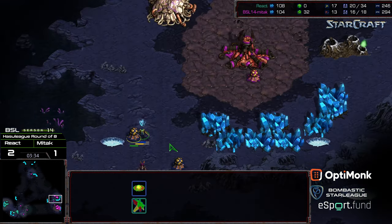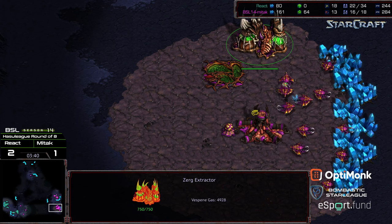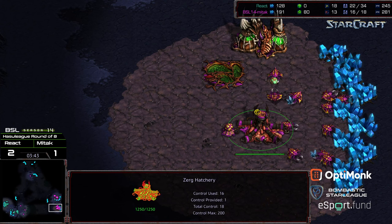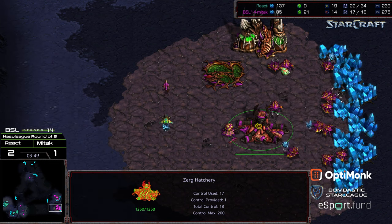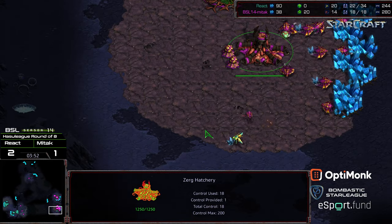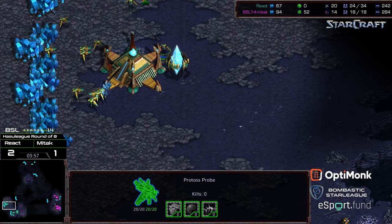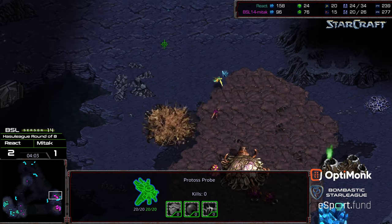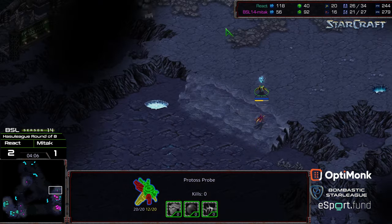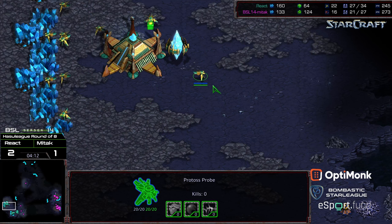React gets a solid economic opener, but critically he can see the instant three hatch build from Mitak. Mitak has tacked on gas. We'll see if this is three hatch mutalisk or a shift to hydralisk in the mid game. Usually gas this early indicates straight three hatch mutalisk play, which means React should drop a stargate, get his corsair out, drop some preventative cannons, and play from there. The lair morphing at the natural expansion confirms he's going three hatch mutalisk style.